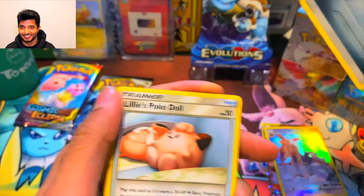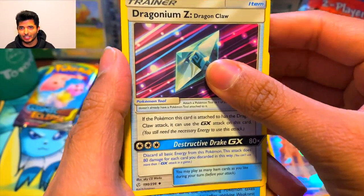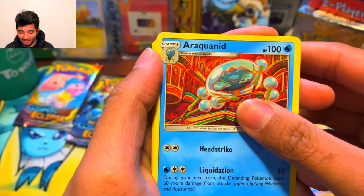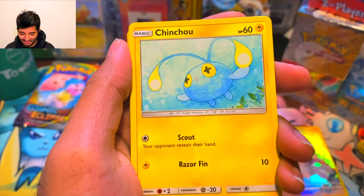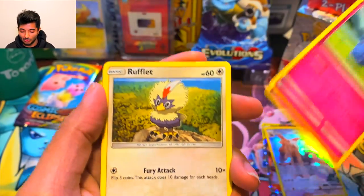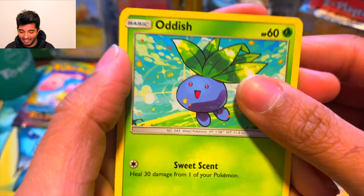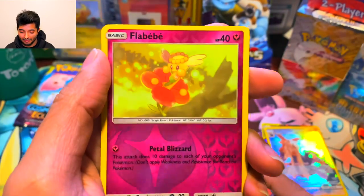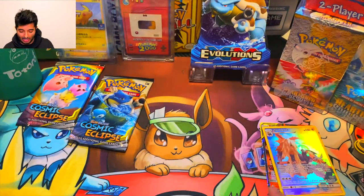We have a Normal Energy, a Little Lilligant Polkadot, a Dragonium Dragon Claw, an Araquanid, a Carvanha, a Chinchow, a Zeraora, a Rufflet, an Audino — look how happy it looks — a Flabébé, and then we have a Wailord. Nice.